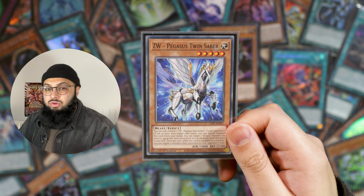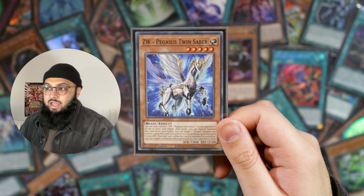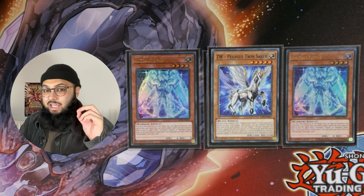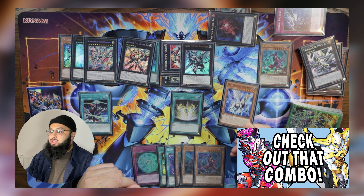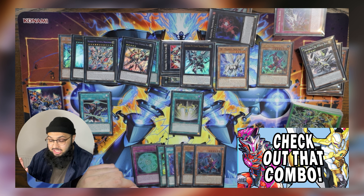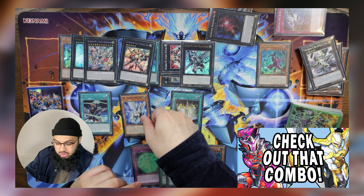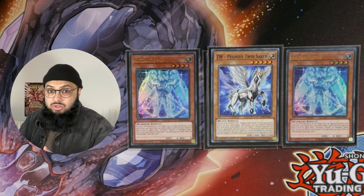Next up is ZW Pegasus Twin Saber. You search this as part of your omni-negate setup combo with the Leo Utopia Ray — you attach it from the deck. When equipped to a Utopia monster, it can negate a monster effect. Also, if you hard draw it at the end of the world, as in the combo video, if my life was 2000 or less I could special summon it and equip it to a Utopia monster.